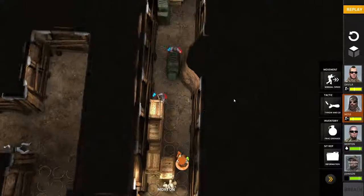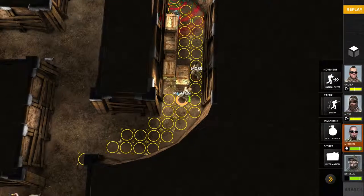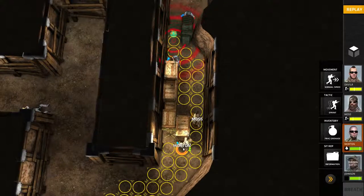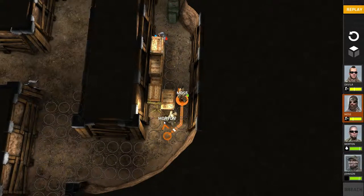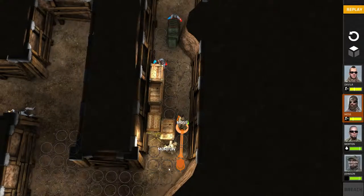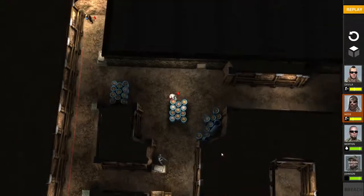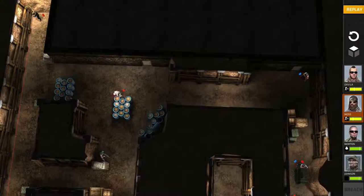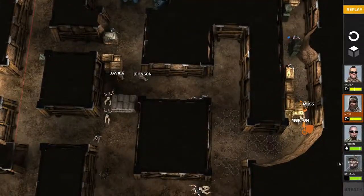I managed to take out another bar of health from that guy — really nice. I'm going to throw the grenade up there and revive Moss. I don't know if that was a good idea — I might have just killed him again. He needs to just back up ASAP. These guys can continue shooting at him, and then I just have that one guy left — I'll move up, shoot at him, and take him out. Won't be that hard.